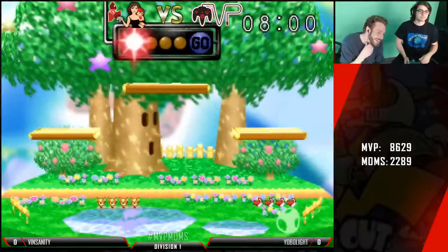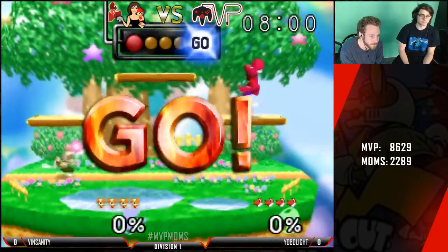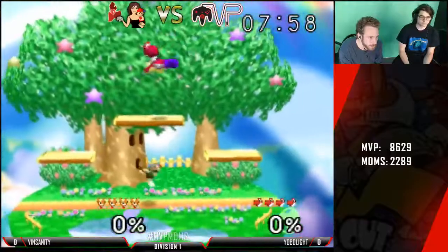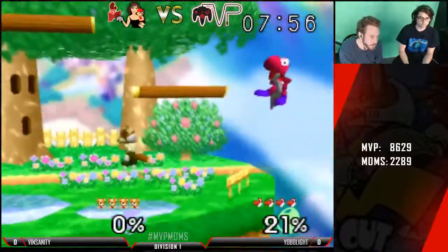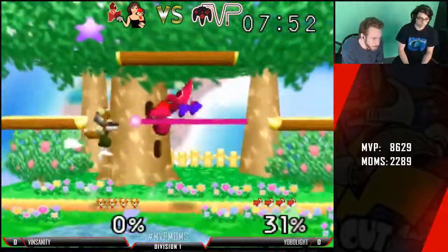We have a Yoshi named Ty Higgs, he usually goes pretty close, so we'll see how he does today. Vinny's starting out keeping his distance with some lasers, getting some good grabs on Yoshi as well. Lasering as an edge guard — not sure if that's the greatest option there.